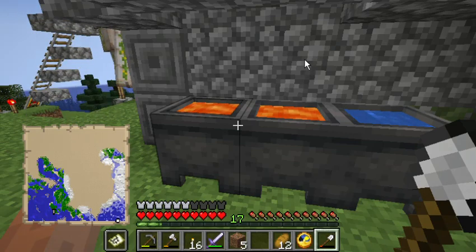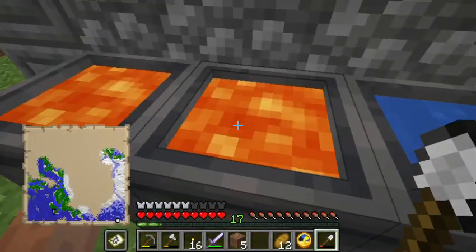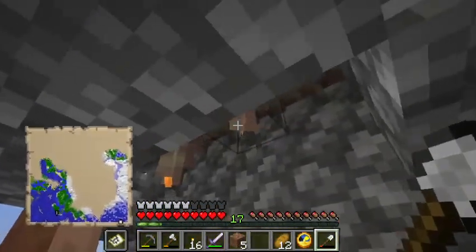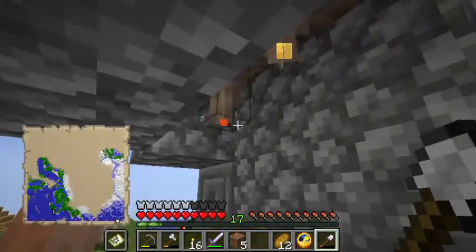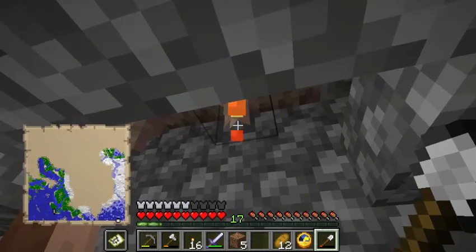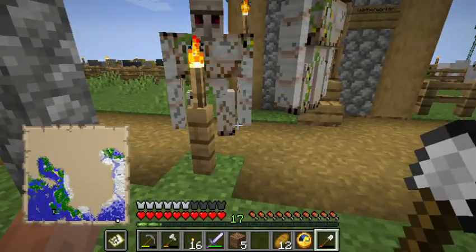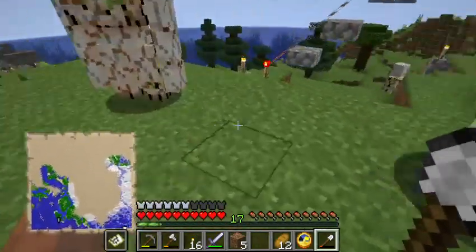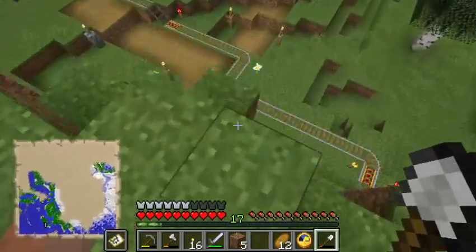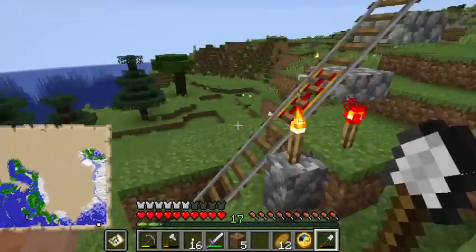One of my friends who plays Minecraft wanted to know how to make this work. It's pretty simple — the key element is dripstone spikes, which you have to either buy from a wandering trader merchant or harvest them from a dripstone cavern biome. Apparently there is a dripstone cavern biome.